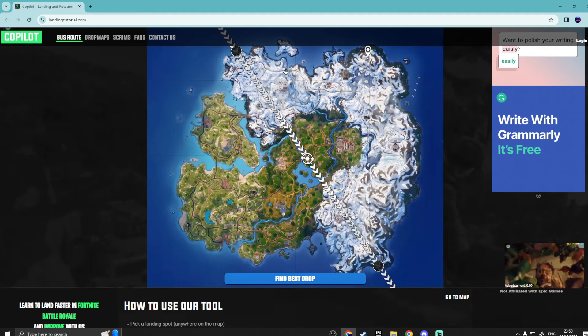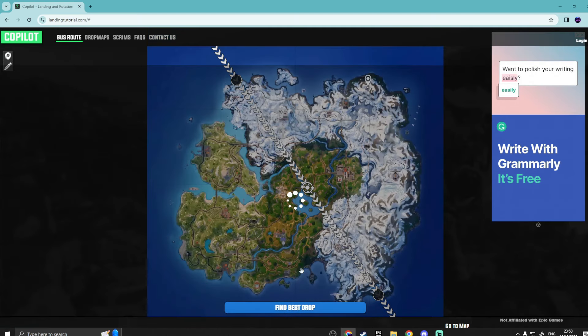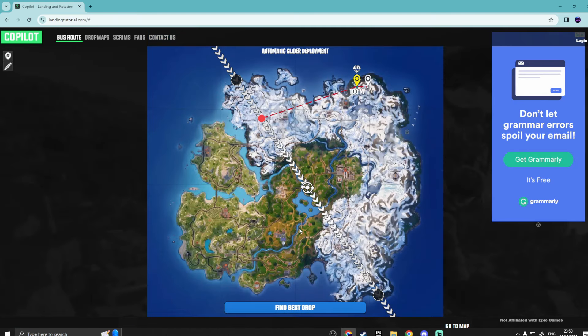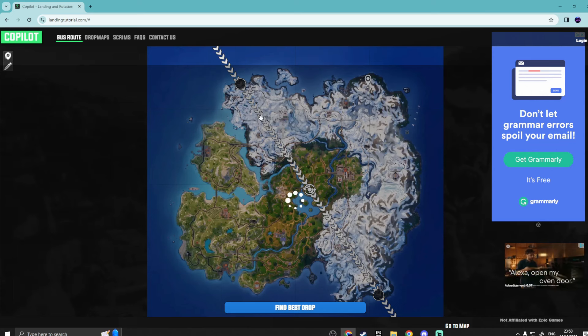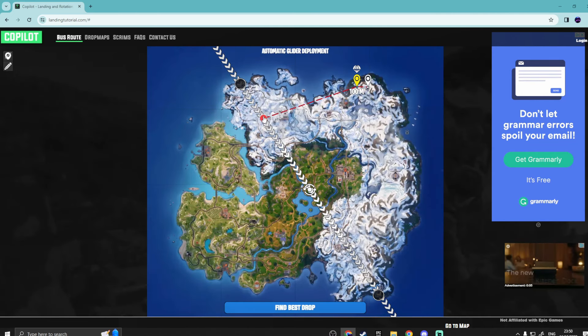That is our bus route. Once we've pinpointed our drop spot and the bus route, you hit find best drop. What this does is tell you exactly where you're going to want to jump out of the bus. We're going to want to jump out right here — just under Rebels Roof, just past Lavish Lair.